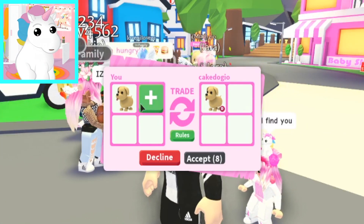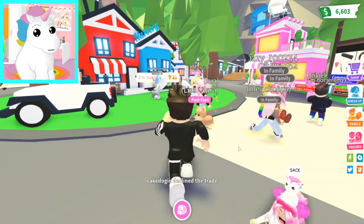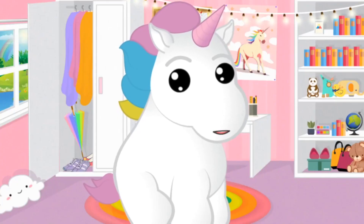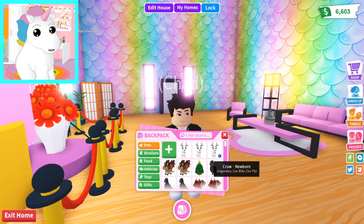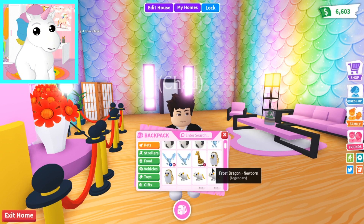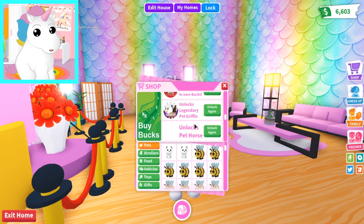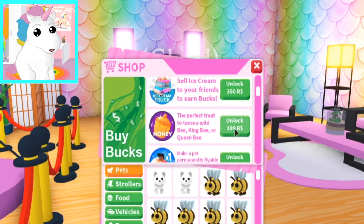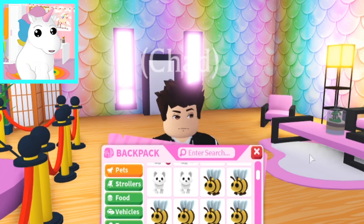Oh, we both offered each other a common dog at the same time! They declined my trade. We're on a new server now. So far we've gotten one trade — we traded an otter that was rideable for an ultra rare bee! Which is pretty good, because the bee requires at least one Honey, which costs 200 Robux. So we just got a 200-Robux pet for a pet that only had a riding potion for 150 Robux — we made a good trade!